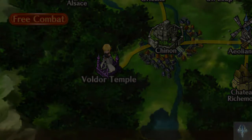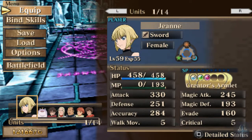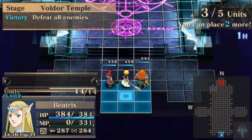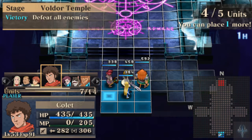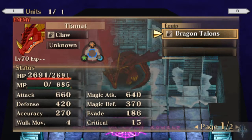This fight sucks incredibly. Defeat all enemies, all allies fall in battle — and again, this is an optional fight. We only need 5 people. We have one enemy we are facing: Tiamat, Level 70 dragon, 2600 HP. His stats are incredible — Attack of 660, Defense of 420, Magic Attack of 640, Magic Defense of 370. He has Meteor, which is a powerful ability.